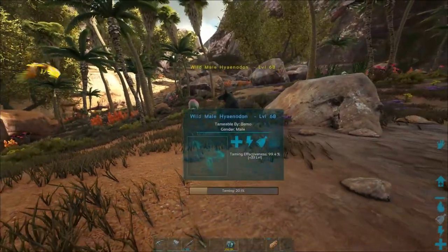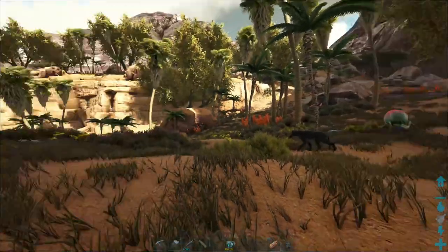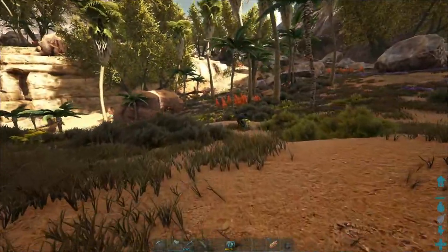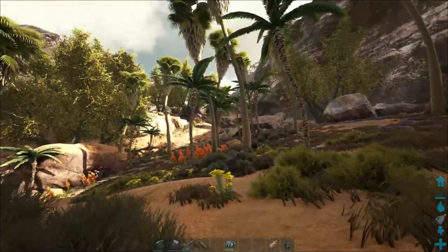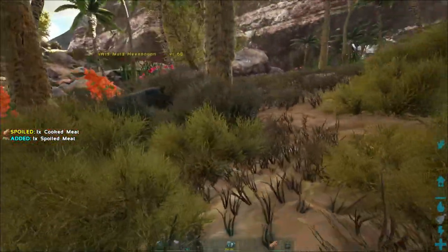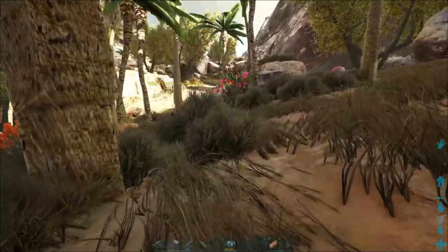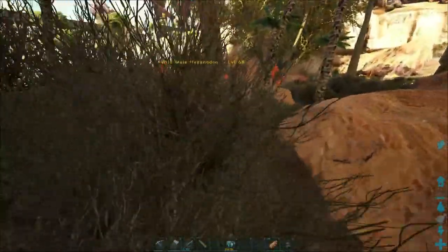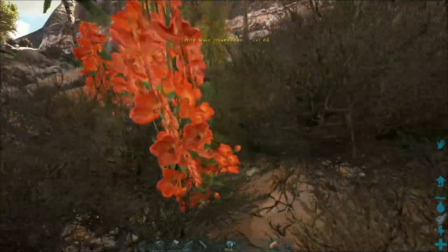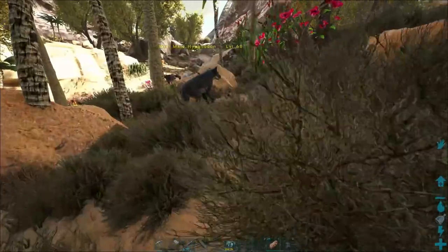Nice, so 20% still — that's about five pets. At least we cleaned that carno out. I bet that carno killed off the rest of the pack — there were five or six of them right up the hill. He's eyeing me. Get out of the grass, man, I can't see you. I don't think he'll come for me — I think it'll just mess the tame up if he starts running from me. Nice, there we go.